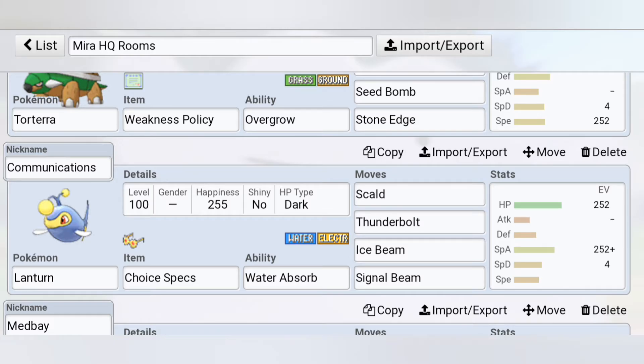I've wanted to use this Pokemon for quite a long time. Greenhouse — the Weakness Policy Torterra with Rock Polish, Earthquake, Seed Bomb, and Stone Edge. I'm pretty stoked for using this.